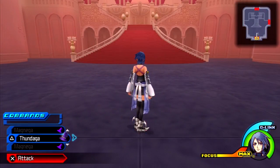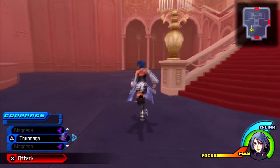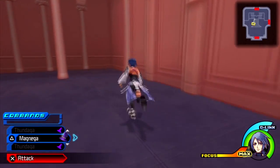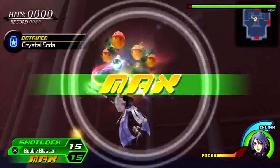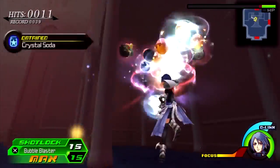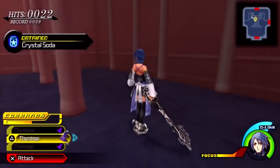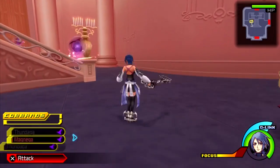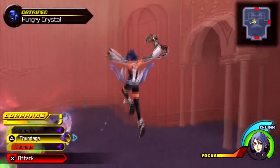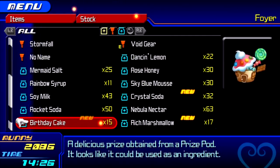We're back with Aqua and now we're in the Castle of Dreams. Finding it here — it's in the foyer right around the bottom left side. Just make sure you watch out for enemies. Bring forth the Bubble Blaster! Bubble Blaster isn't really that effective, but we got what we need. We at least got Crystal Soda, Rich Marshmallow, and Birthday Cake.